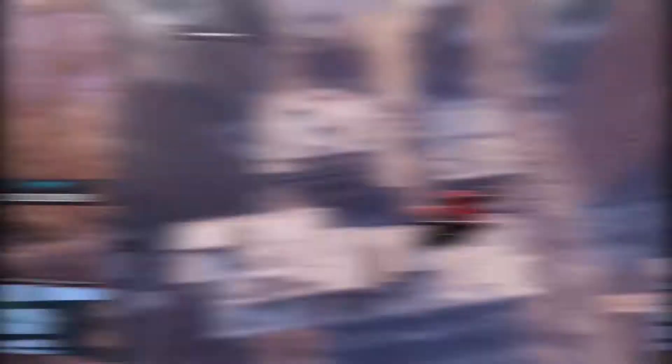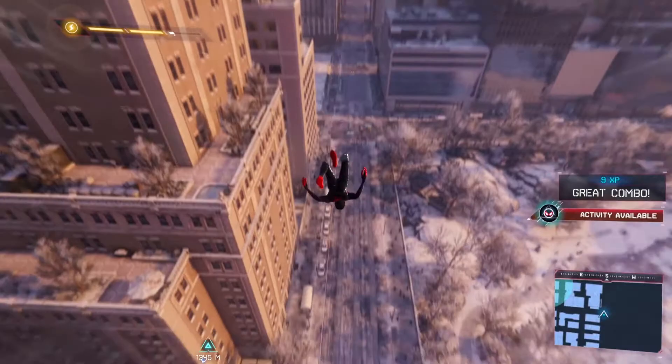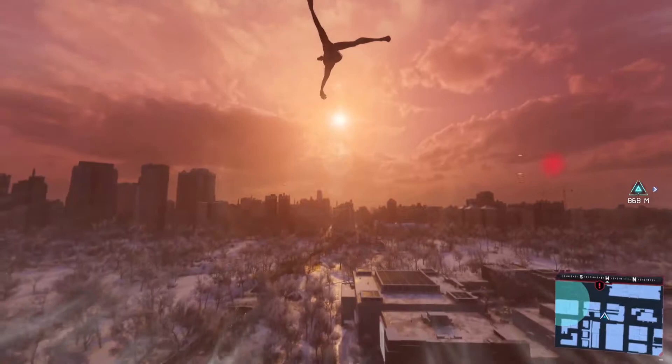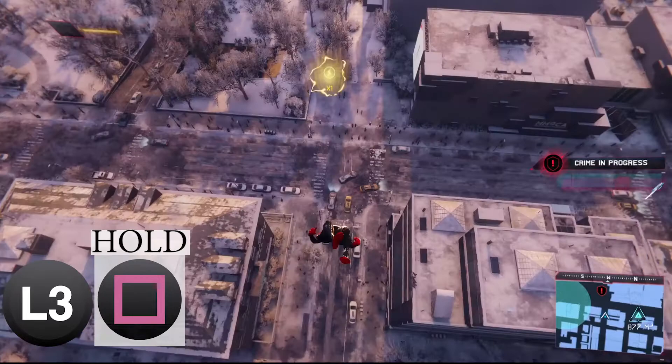In order to perform the Spiderverse dive, what you're going to need to do is wait for any of the three animations to appear where he's falling in a backwards motion. Once you have this animation where he's falling backwards, you'll need to press the L3 button to cause a dive bomb. Once he's in the dive bomb animation, you need to press and hold the square button to go into the thinker pose. From the thinker pose, you can press up to go into the Spiderverse pose.